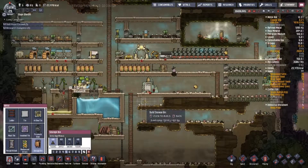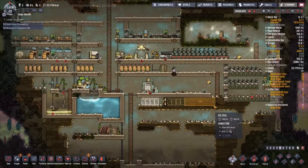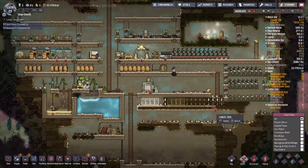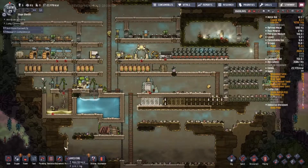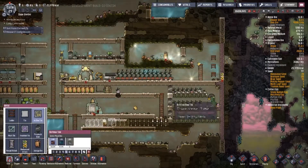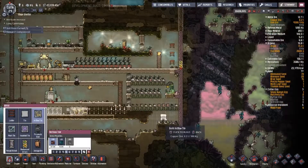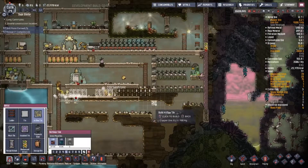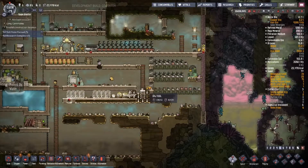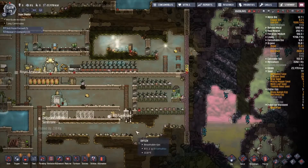I'm going to add some storage down here to handle that. I'll put an airflow tile over here so if any CO2 builds up over here it can fall down into the farm. I'll dig this out so that if CO2 comes into the farm it falls down here. Mealwood can actually grow in CO2 so it doesn't hurt it.